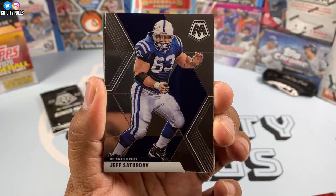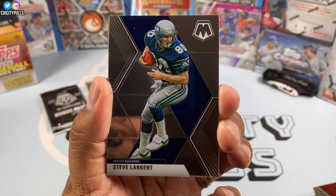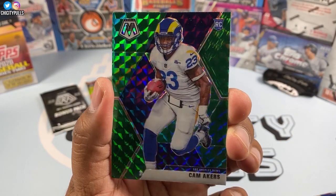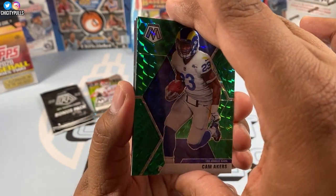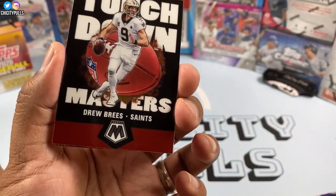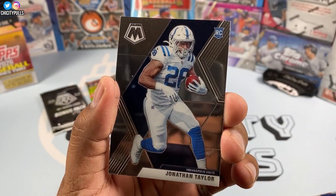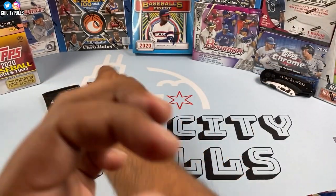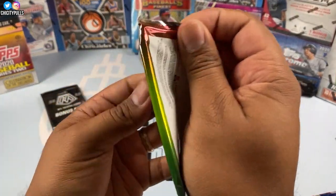Next pack up — we start off with a Jeff Saturday, then an Odell Beckham Jr., a Steve Largent, and a Cam Akers rookie green. Both our greens have been rookies — nice! Then a Touchdown Masters Drew Brees and a Jonathan Taylor again, but this time it's his base rookie card.